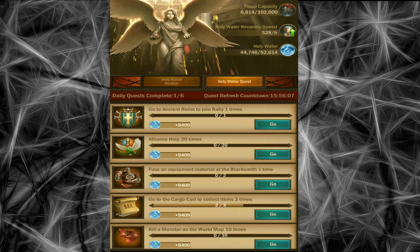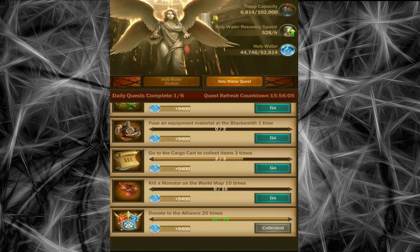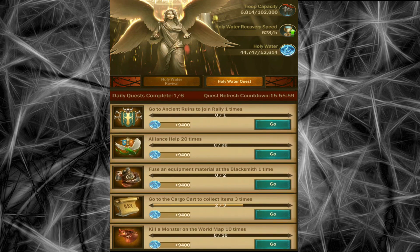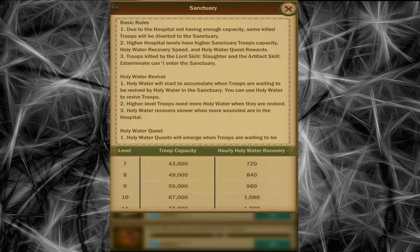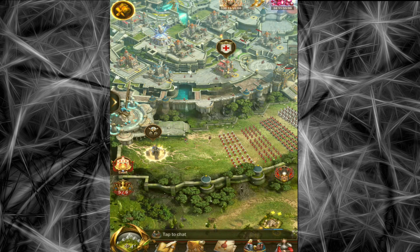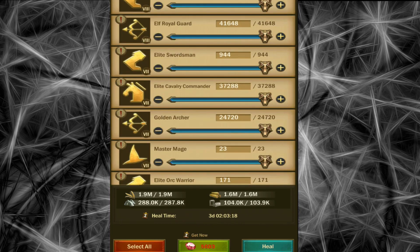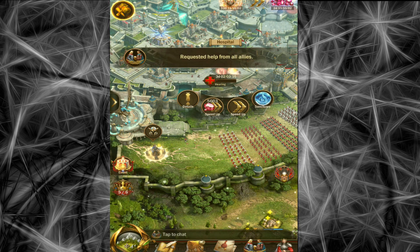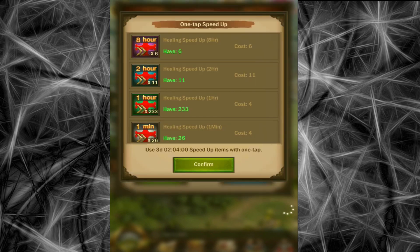Here is another castle with a full hospital. We can see the difference in the requirement of holy water as well as the quest rewards. Currently, the holy water recovery is slow due to a full hospital, but once all troops are healed, recovery speed returns to normal — 528 per hour becomes 1,680 per hour. When there are no more troops to revive, holy water production ceases.